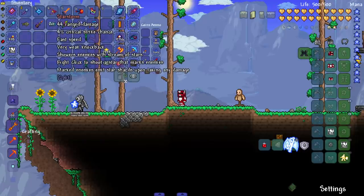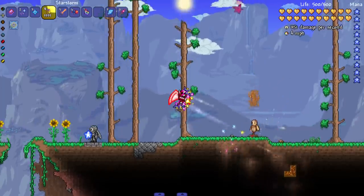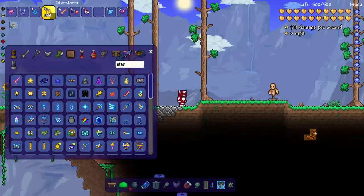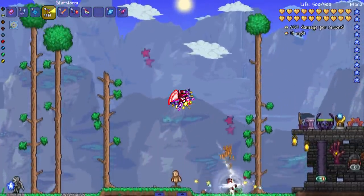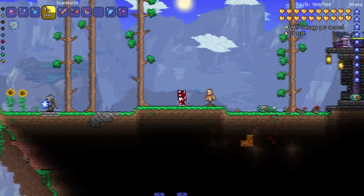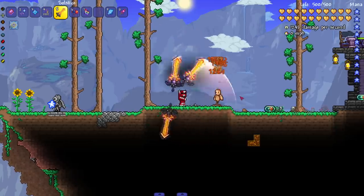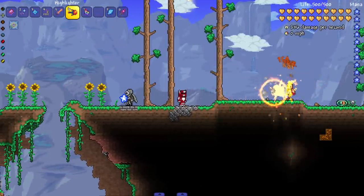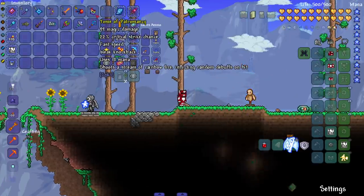The star storm showers enemies with a stream of stars, and right click shoots a star that marks enemies — marked enemies emit star shards upon taking damage. I tried to mark an actual enemy like a creature from the deep to test it. The solstice looks really dope in action. The highlighter makes you get them in a circle.